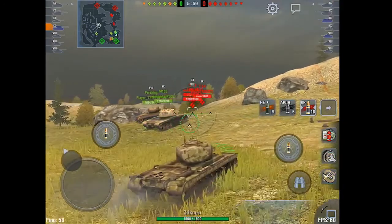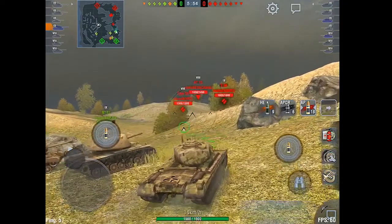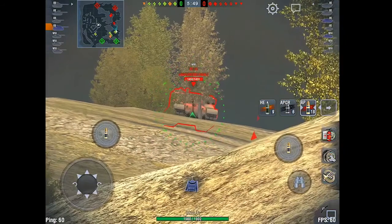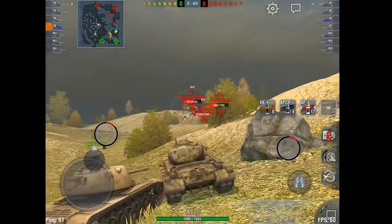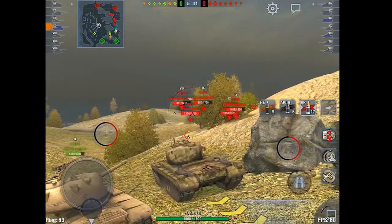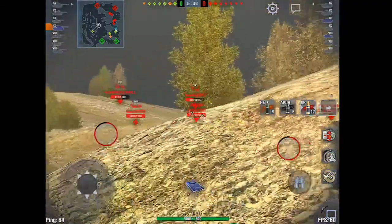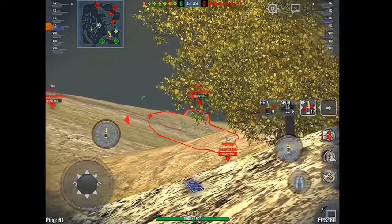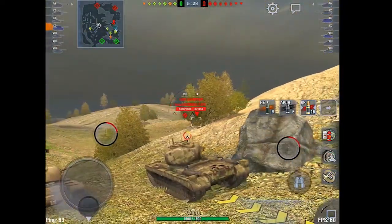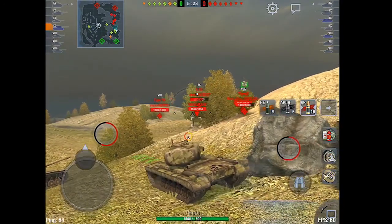I'm going to start scooting up and work these other ridgelines, because now that they know we're here and we've put a couple shots into them, they're probably not going to rush us. Trying to get into a situation to shoot a little bit nicer. The AT-15 pokes over a little bit too far — this is another good ridgeline to work. I don't use it in mediums typically because it's too far back, but for TDs and heavies it lets you stay pretty protected. Anytime you see a great player on the other side and you have a shot on him, you should work that direction, because it's a dangerous gun you won't have to deal with later.